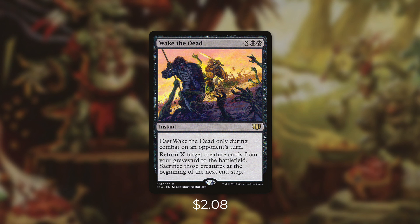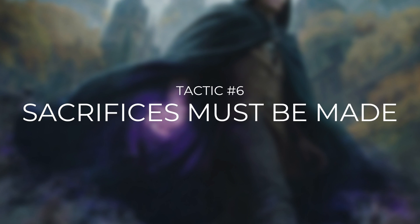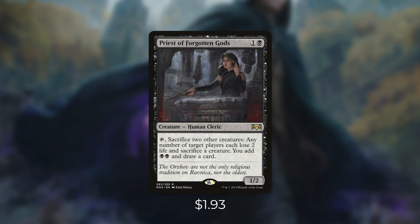But what are some other ways that we have to deal with their creatures? Let's go through them now in tactic number six: Sacrifices Must Be Made. First up there's Priest of Forgotten Gods, which can do a lot of work for this deck. It has: tap, sacrifice two other creatures, any number of target players each lose two life, and sacrifice a creature, you add black black and draw a card. This can deal with creatures, ramp us, and draw us cards. And anytime that any creature dies, each of our opponents are going to get pinged for one. So if each opponent has a creature, there's going to be a total of five creatures getting sacrificed, and on top of that, we're going to make all of them lose two life. So as long as everyone has a creature, every single time we activate this, all of our opponents lose seven life — and on top of that, we're ramping and drawing a card.